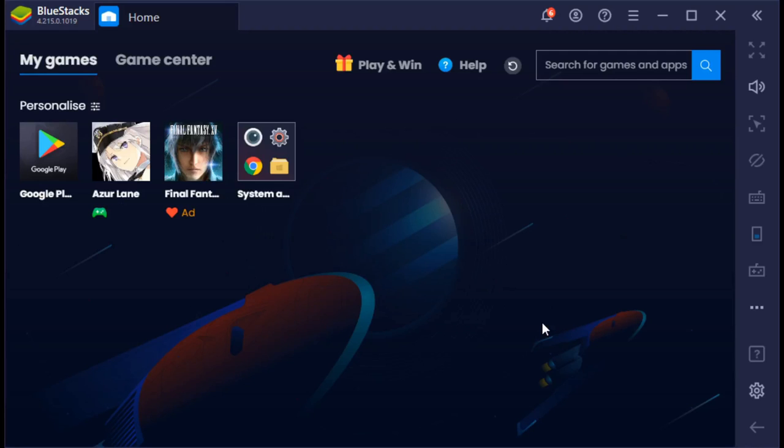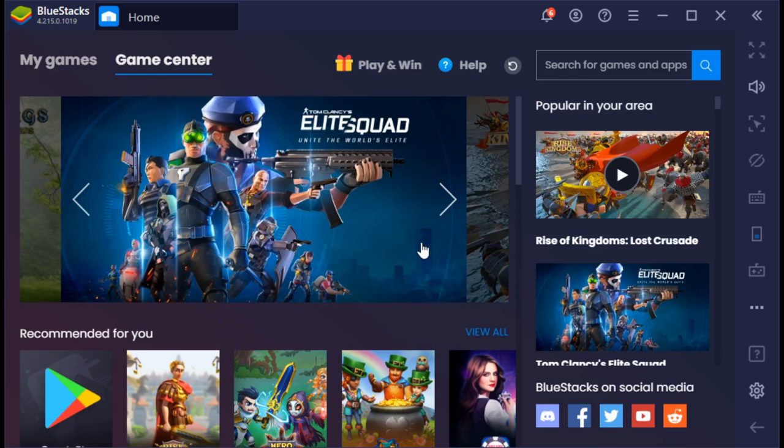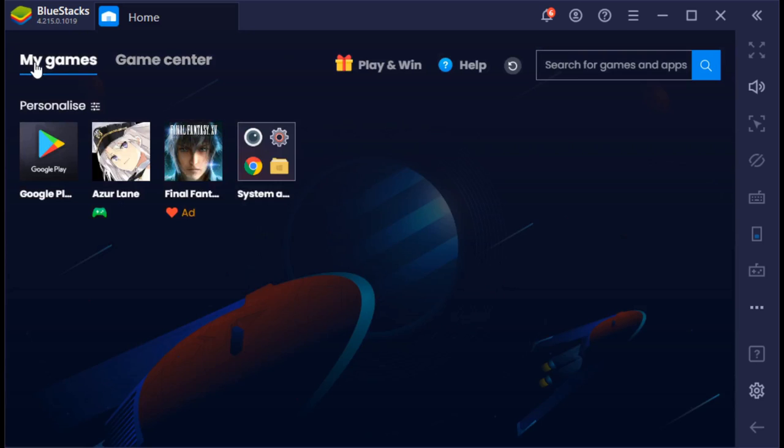This video was brought to you by Bluestacks, which is a free Android emulator that you can use to play any Android Google Play game that is usually on your phone, instead on your computer. This will allow you to get better graphics and overall a much smoother time playing the games you like on your computer instead of your mobile device. You can play Azur Lane on it, and this is what I use to record my videos. So if you want to give it a try, it is a free complete download, and if you are downloading it, you are supporting me too. It's in the description.